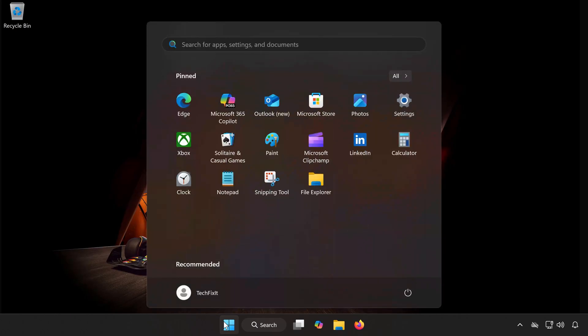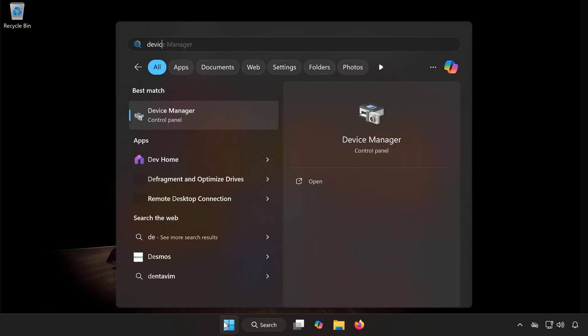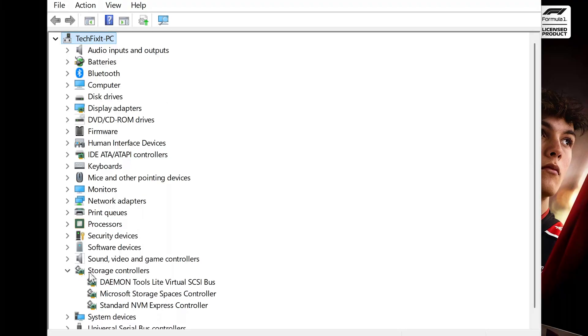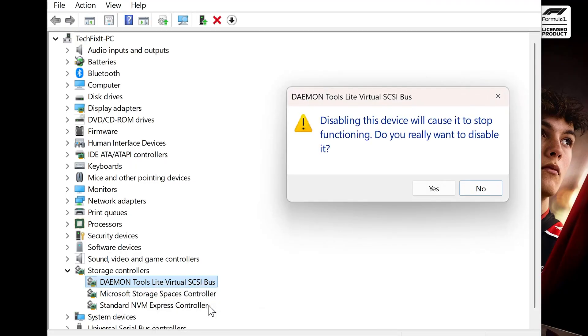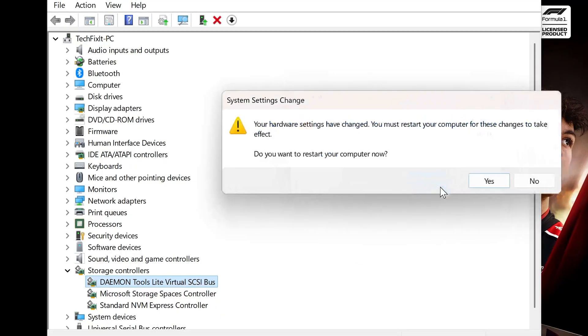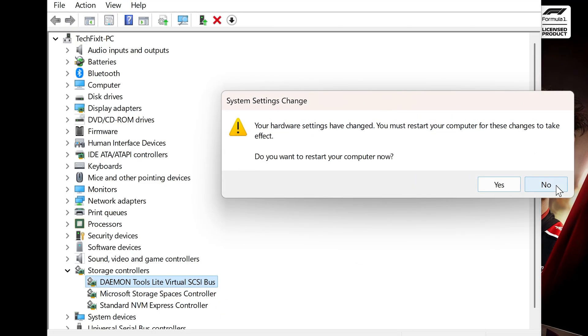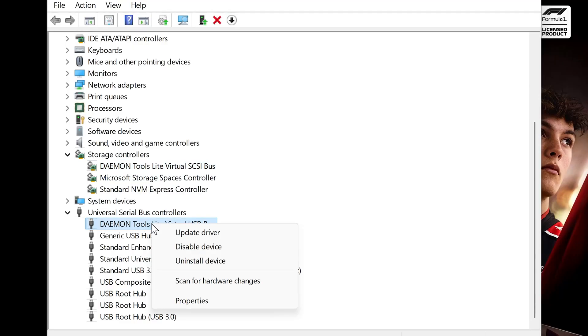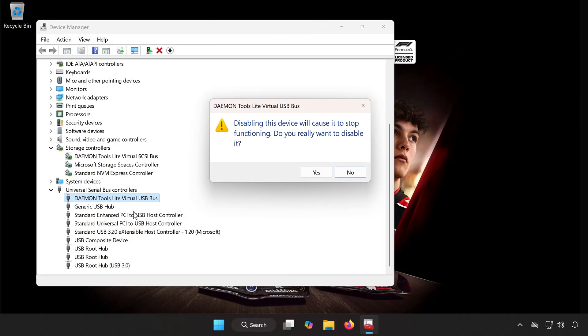Open the Start menu again and type Device Manager, then open it. Expand Storage Controllers, find Daemon Tools, right-click it, and select Disable. Press Yes to confirm, and No when asked to restart — we'll restart later. Now expand Universal Serial Bus Controllers, look for any Daemon Tools related entries, right-click, and select Disable. Press Yes to confirm.